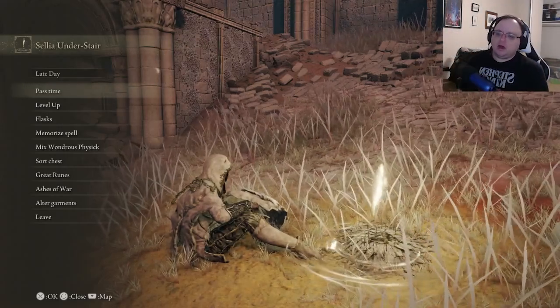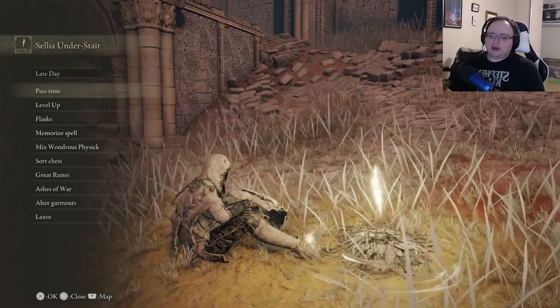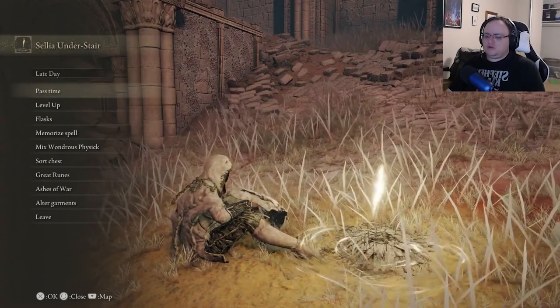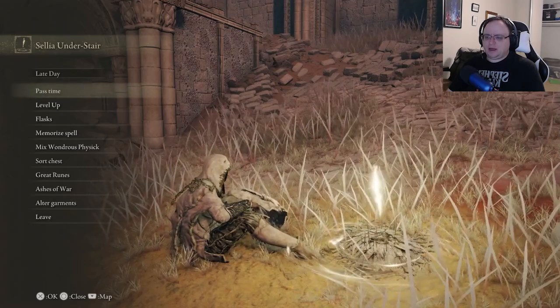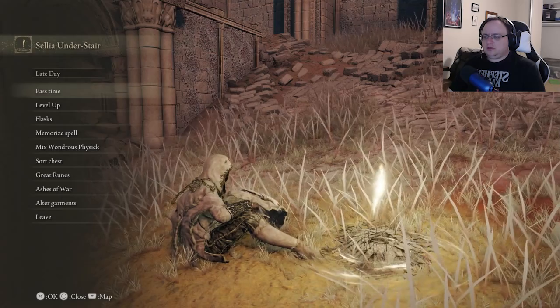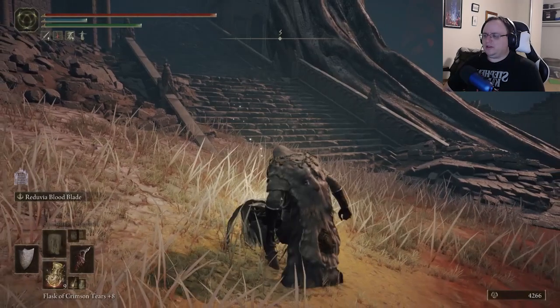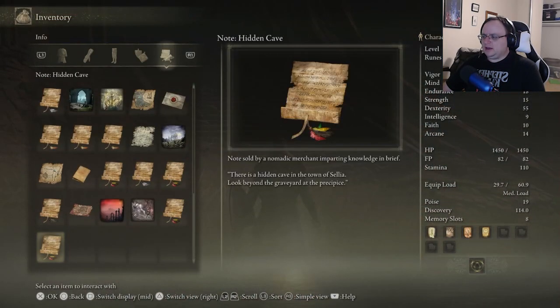Hello friends, this is Coldron. Welcome back to a blind playthrough of Elden Ring, where we're going to continue in the Dragon Tower today. My goal is to take a stab at that big grandpa dragon with the big beard, and to try to find that hidden thing here in Celia. There's a hidden cave in the town of Celia — look beyond the graveyard at the precipice.